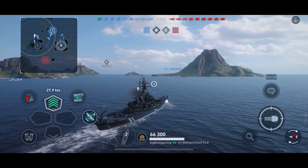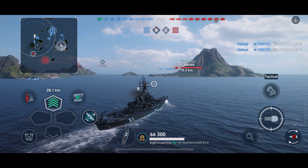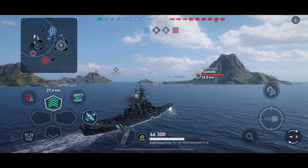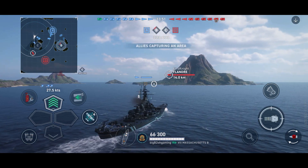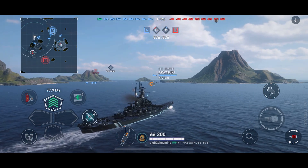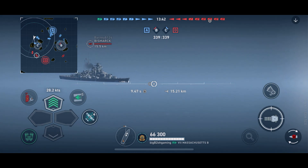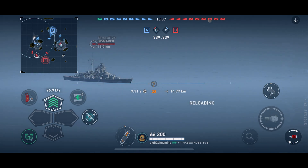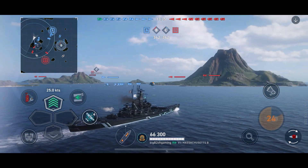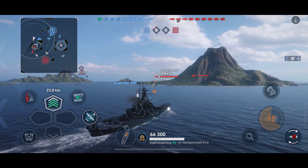Getting right into it, we do have the basic controls — the acceleration and turning left and right, as well as access to our consumables on the left. We have the binoculars on the left side because I accidentally changed one of the settings, which switched the binocular with the magnifying glass on the right — that's the overview camera. With the correct setting, the binocular view would be next to the firing button, which I think is the better way to go.